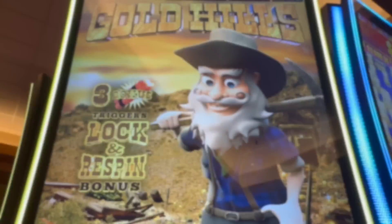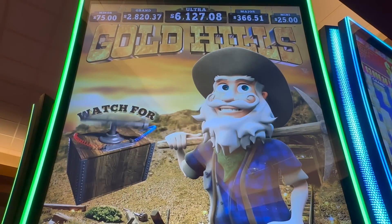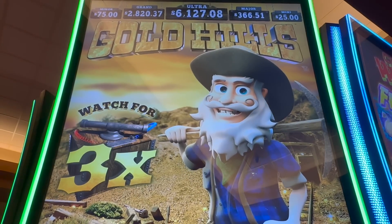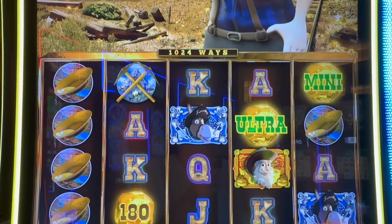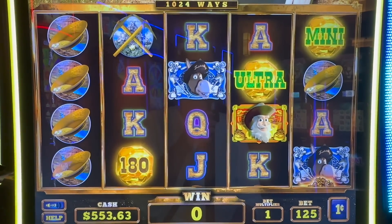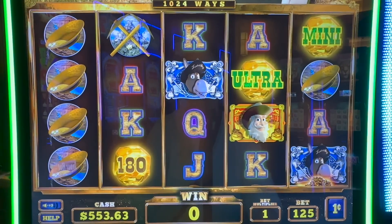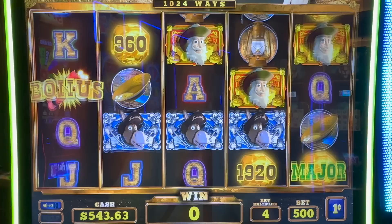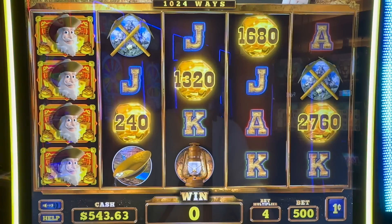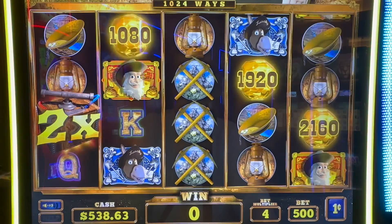This is called Ocean Magic Grand — it's here at Jackson Rancheria Casino. Let's go find another slot to play. I made my way over here — Dole Prospector Pete with the Gold Hills. That grand, I feel like, has been growing for a while. You don't really sit down on a slot and say let's hit the grand, but when this machine is active it's really, really fun. I just periodically check the grand and it seems to be growing. We're gonna do $5 spins.